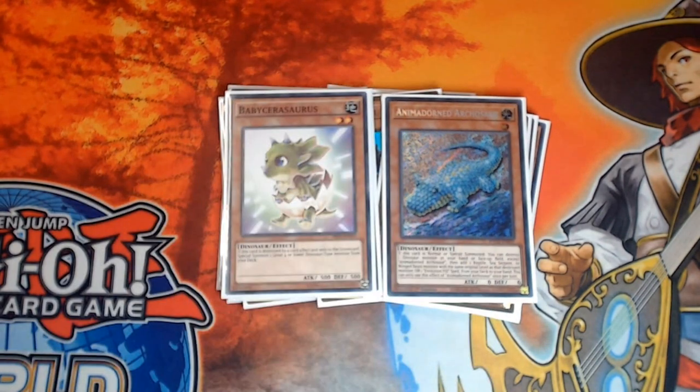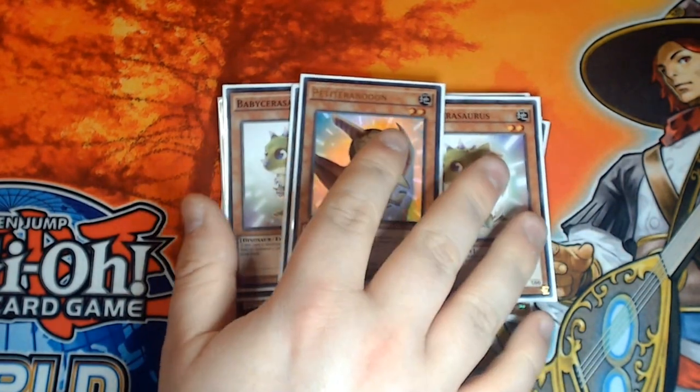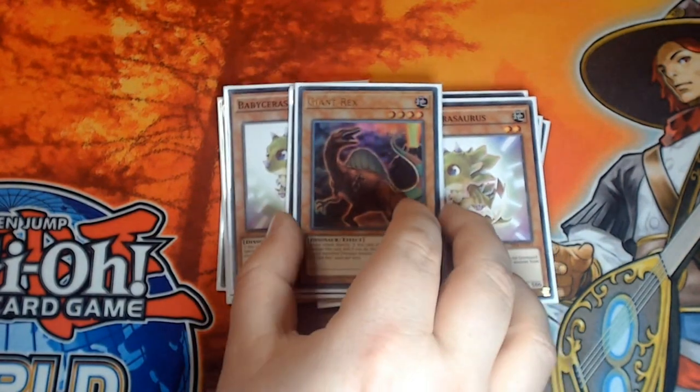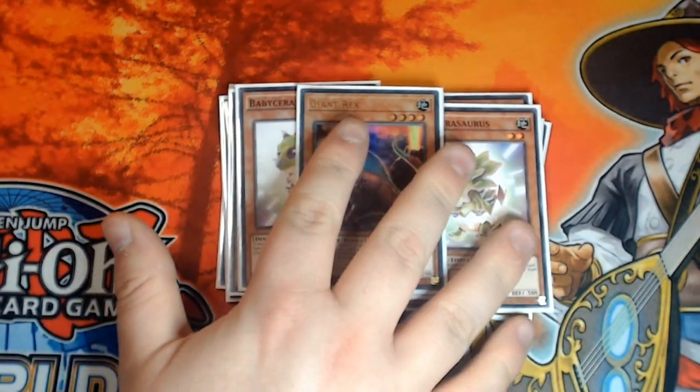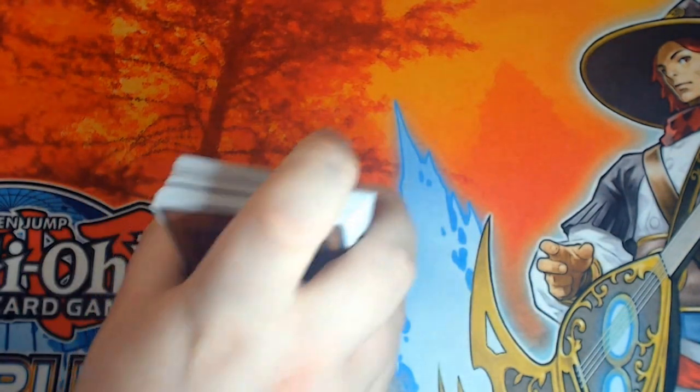Triple copies of Baby Ceraisaurus - it needs to be at three copies in the scrap variant. You want to see them all the time; you don't care if you open them in your hand, in fact it usually benefits you, and if not you just search them. Petit Tyranodon acts like just an extra copy of one of these - not quite as good or flexible but better than none, and it becomes a fourth copy effectively. A single copy of Giant Rex rounds off our main deck dinos; this is an incredibly important part of most of the combos. Giant Rex is a very solid extender and you absolutely have to play it.